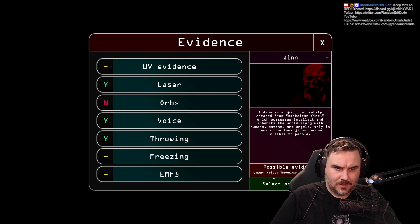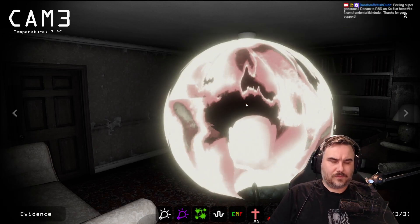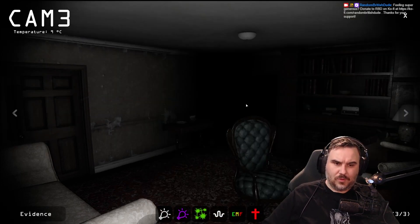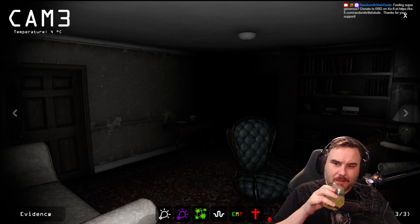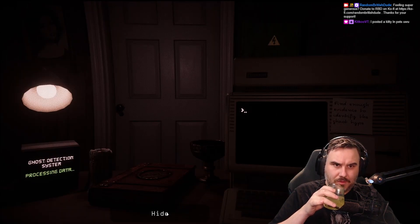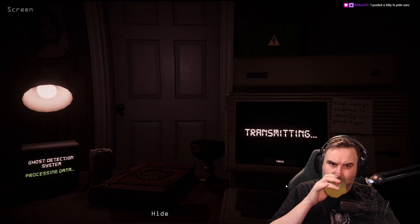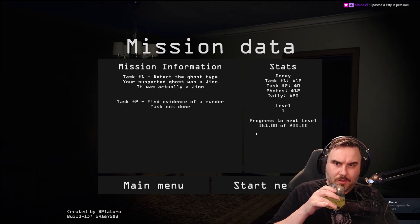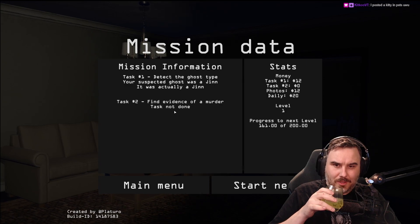So it's a Gin. Let's start an exorcism. Be gone! Stay away from this realm. Whoa — did we do it? Is that done? Select and go home. Transmit. Wait, we didn't check — we had another mission, didn't we? Detect your first ghost — successful. Detect the ghost type: suspected ghost was a Gin, it was actually a Gin. Find evidence of a murder — I don't know how to do that.